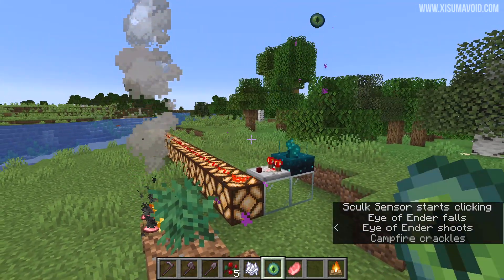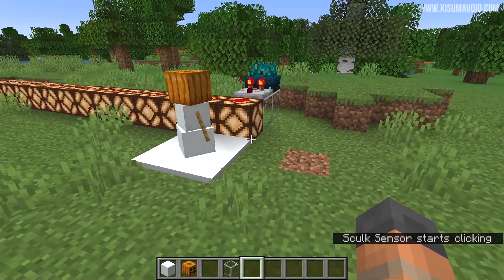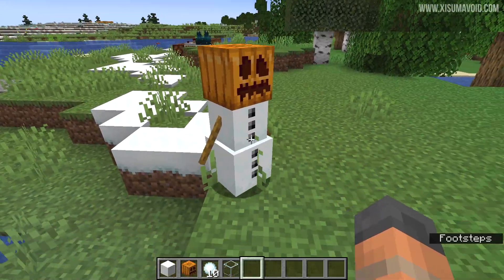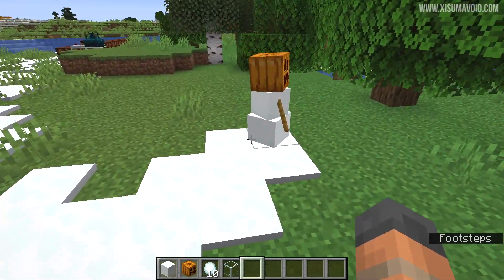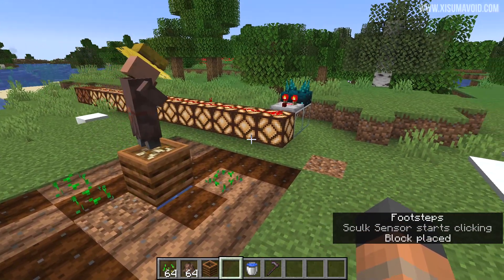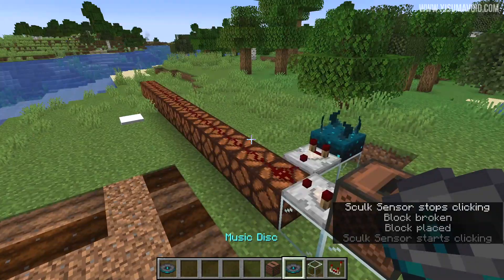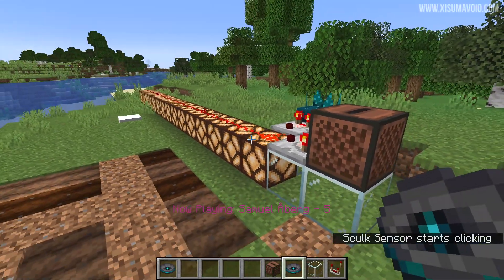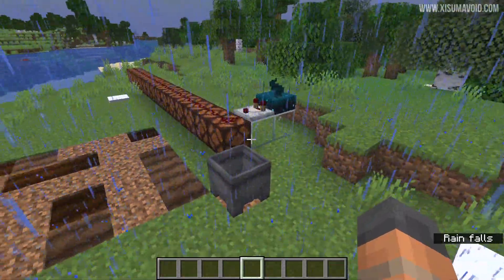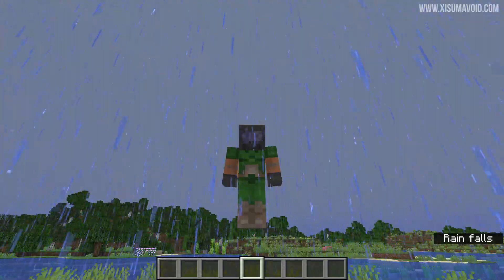If you throw an eye of ender, you can see signal strength 15. A snow golem creating a snow layer is also going to be detected — this event seems to give off signal strength 13, but sometimes lower; I think sometimes it detects its footsteps, other times the snow layer being placed. Villagers placing crops will now activate it too. The act of putting a record disc in a jukebox and then taking it out — both signal strength 7. This is the 15th music disc added to the game, and it has signal strength 15 when in a jukebox. Cauldron snow and dripstone filling up a cauldron can now activate the sculk sensor as well.